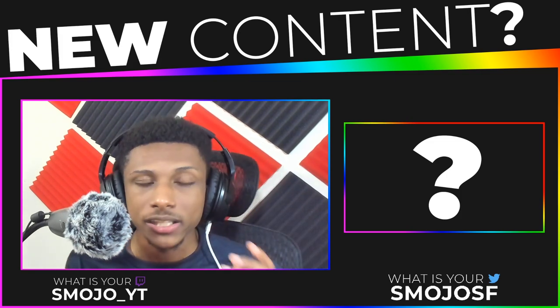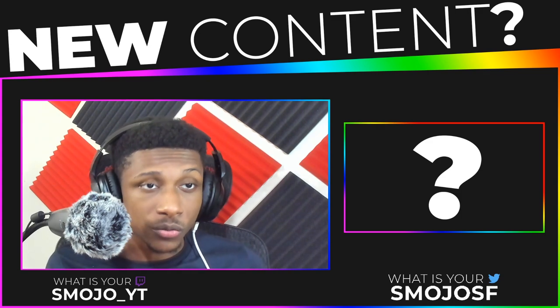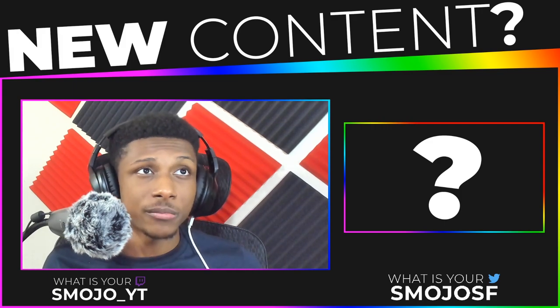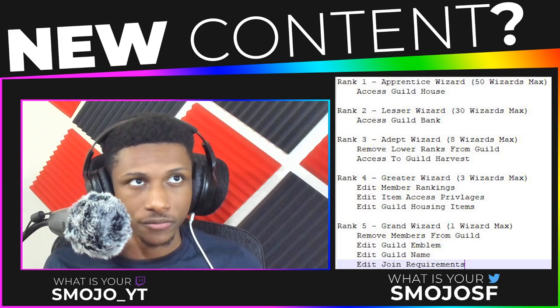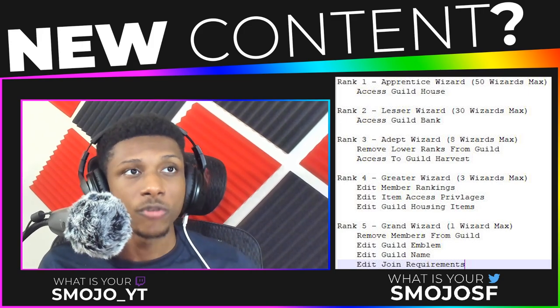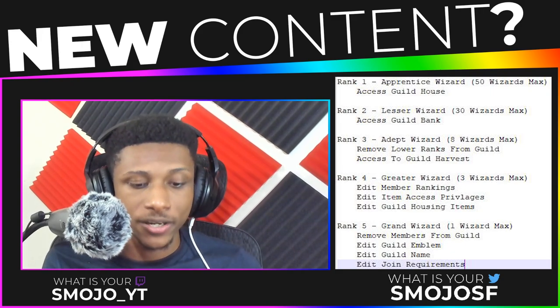In this example, I'm just going to use five willy-nilly ranks — not going to make it too complicated. Rank one is going to be called Apprentice Wizard. Rank two, above Apprentice Wizard, is going to be called Lesser Wizard. Rank three is going to be called Adept Wizard. Rank four is going to be called Greater Wizard. And rank five is going to be called Grand Wizard.